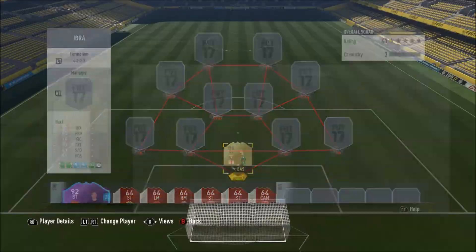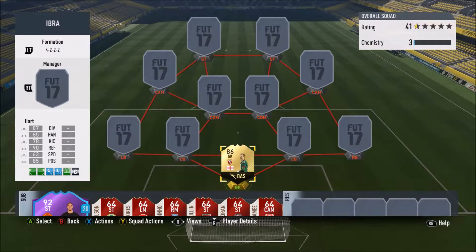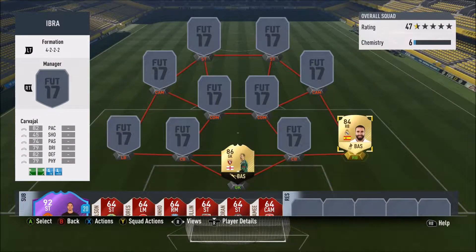In goal, we go for the 86-rated informed Joe Hart. Currently at Torino on loan - well, he was at Torino on loan, he's back at Man City and has just gone and passed his medical at West Ham. His informed card on FIFA: 87 diving, 90 reflexes, 85 handling, 85 positioning, and he is 6'5". Right back, we go for Normal Carvajal. This team is ridiculously expensive. 82 pace, 74 passing, 79 dribbling, 82 defending, and 79 physical - he's a beast, and it is his upgrade card.